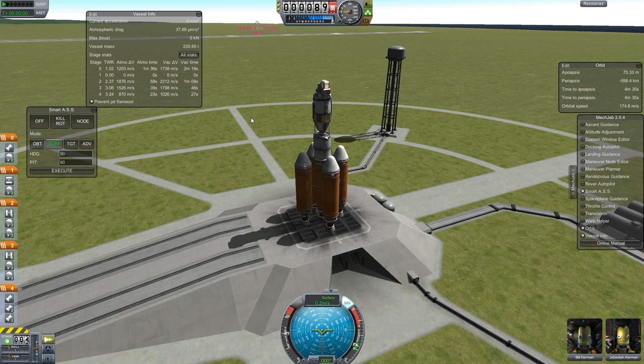Let's give it some throttle. This is going to be probably a pretty short episode — I don't have a lot of time. Elu is kind of in front of the screen. So anyway I'm going to talk through the ascent. Jeb and Bill — let's hope they survive this. Maybe a bit more throttle.